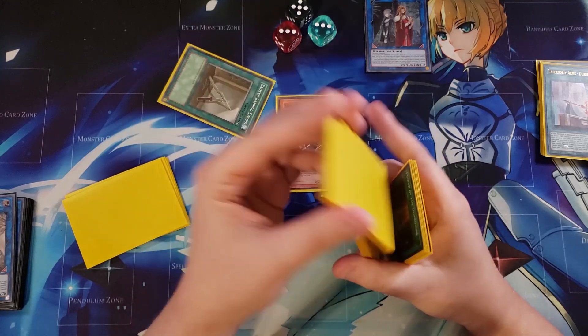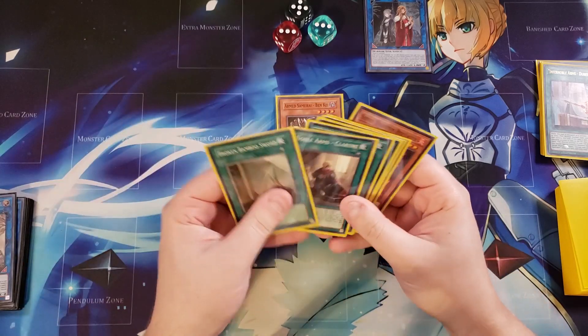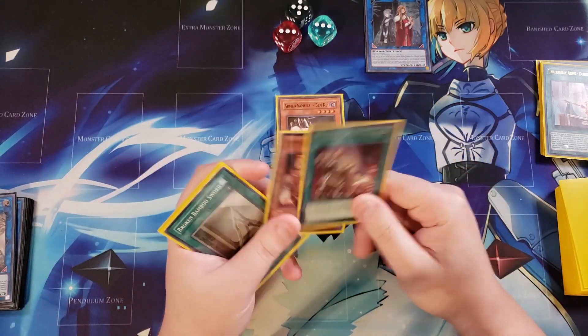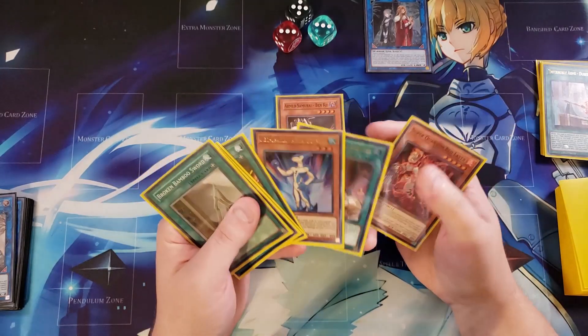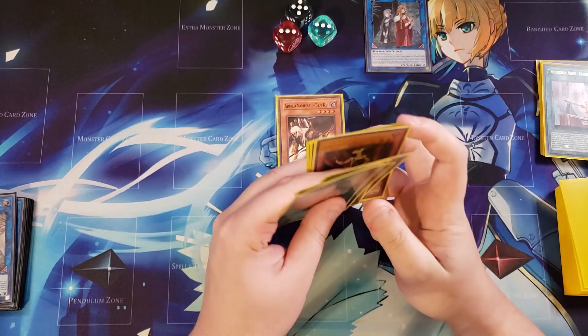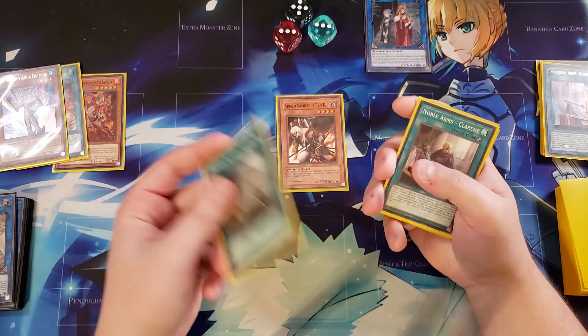Now that we have this insane hand with four equip spells we can go into — we did unfortunately draw into a copy of Heritage and a copy of Neospatian Aquadolphin, which are kind of bricks in our hand, but we have all these other cards that are going to help OTK our opponent. So we're going to set those cards to the side and start equipping.